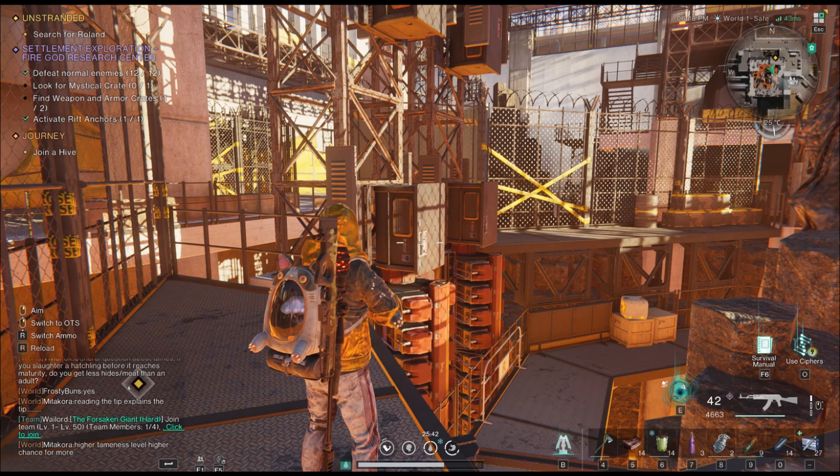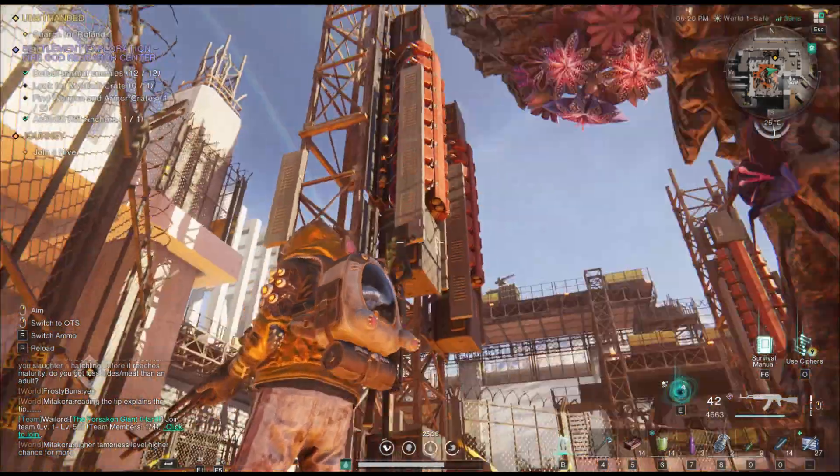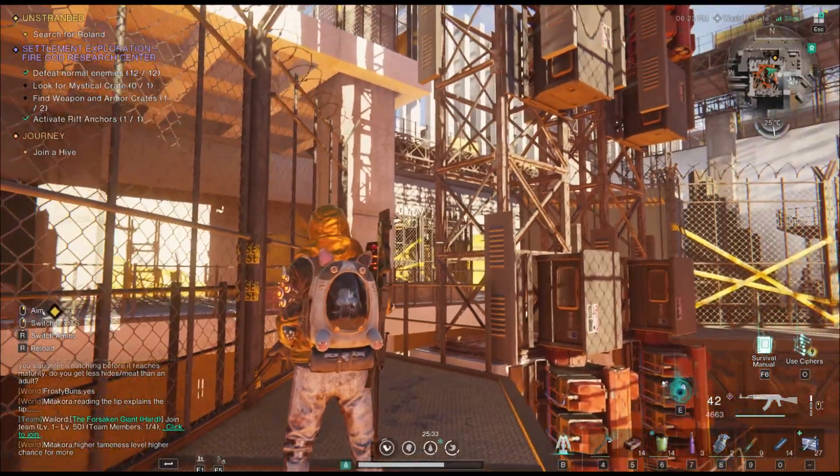Alright, hello ladies and gentlemen, this is Ruinsnow, and here we are at the Fire God Research Center. It's kind of obvious — right under this hand, basically in the center of the building, the entrance is that way.